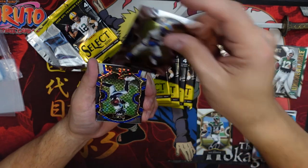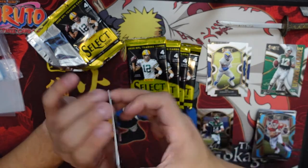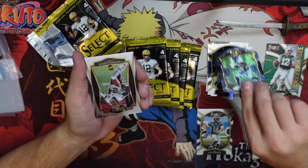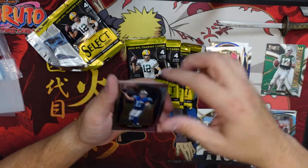Jordan Fuller rookie, very nice. We have a CJ Hamler die cut — beautiful — Mr. Gibson and a Philip Rivers.